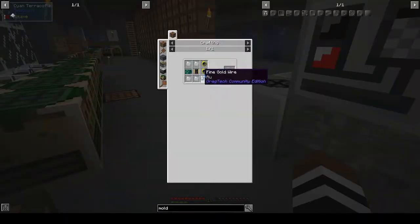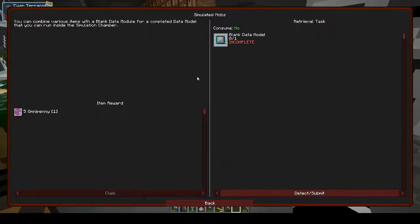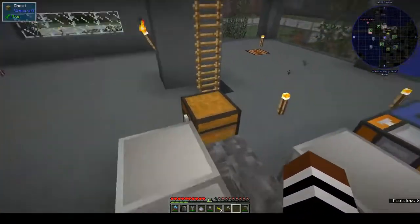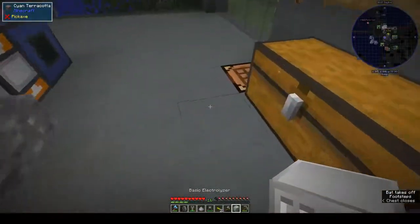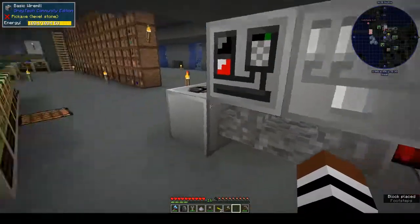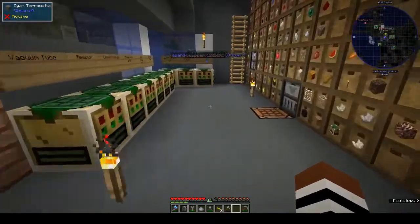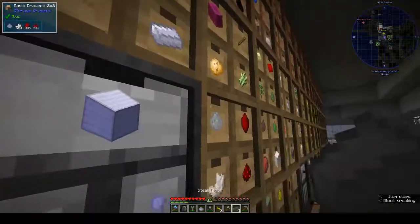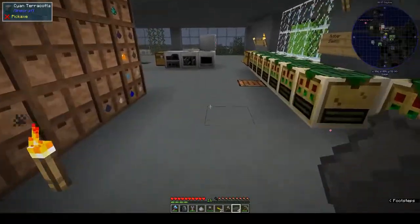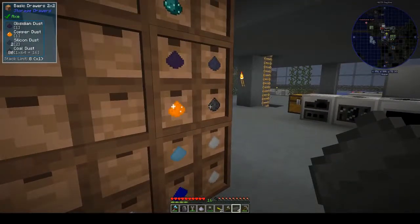Blank data model - we want electrical steel plate. Electrical steel is steel and silicon dust. Silicon we get from the electrolyzer, if I remember correctly. We need to make some more steel soon. And silicon - how much silicon do we have? We have two.